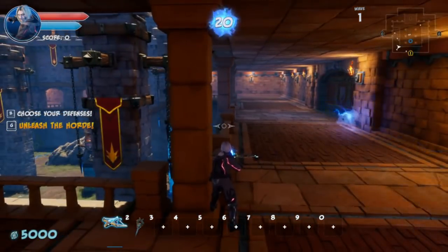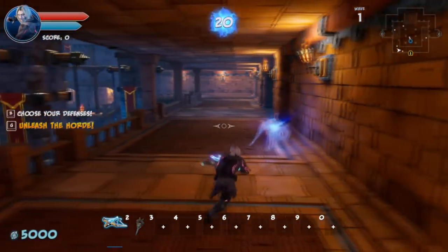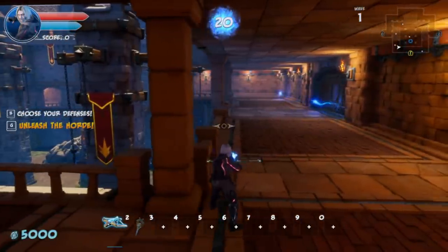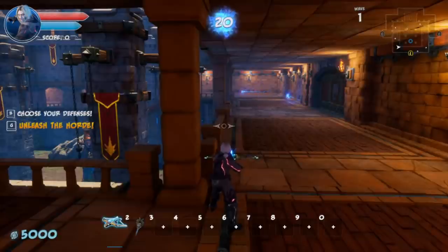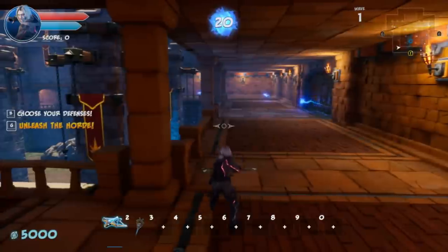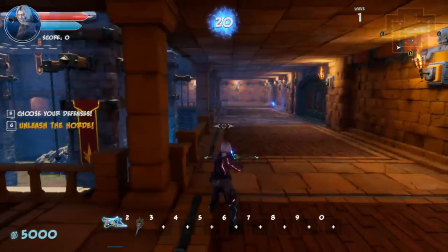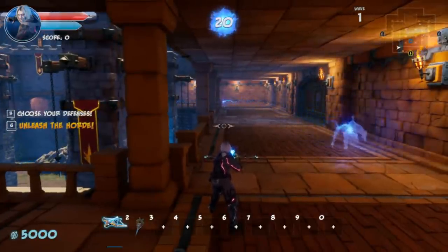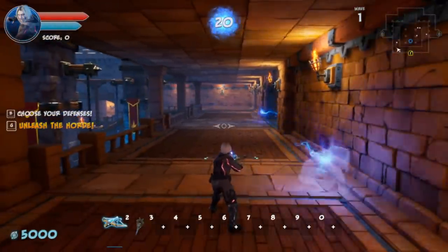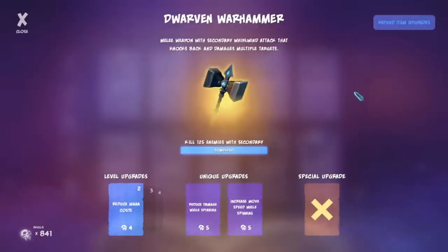I'm giving the Crossbow an A tier — it can't do everything on its own. I can't put it above the Blunderbuss, which can kind of take care of everything by itself. The crossbow is really good for headshots, but if you can't land headshots and don't bring another weapon or supporting traps to help it shine, it can struggle. So the Crossbow gets an A tier.